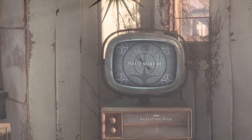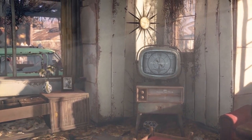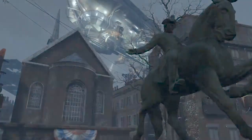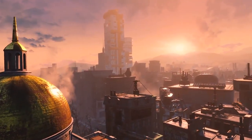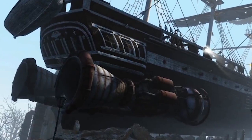Fallout 4 is set in Boston. A Boston setting was the most persistent rumor in the run-up to this reveal, and the trailer confirms that the new Fallout will take place in and around the remains of Boston, Massachusetts, thanks to notable landmarks such as the Paul Revere statue, the Bunker Hill Monument, the Massachusetts State House, Scully Square, and Old Ironside herself, the USS Constitution, which has apparently been fitted with jet engines because of the 1950s.